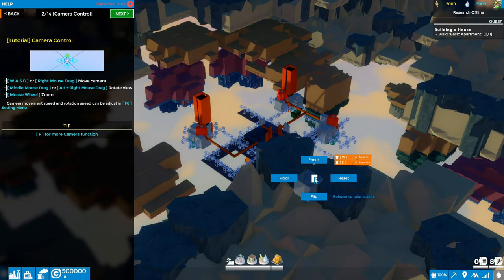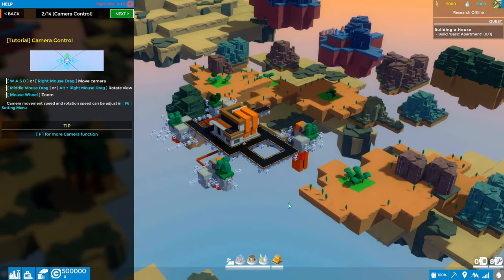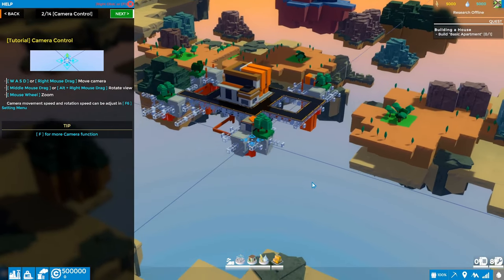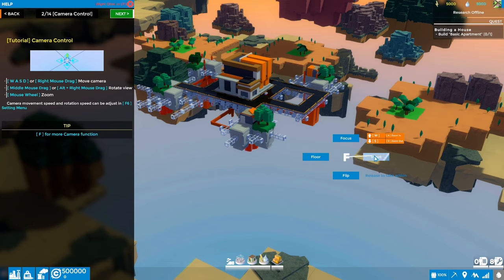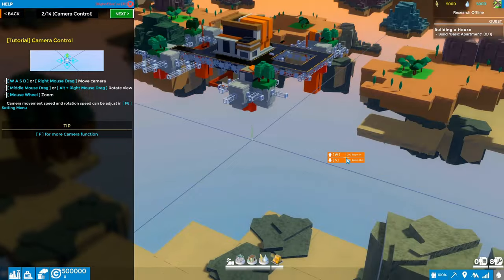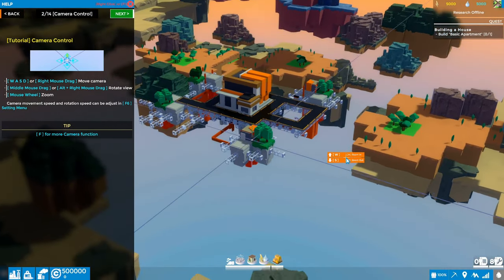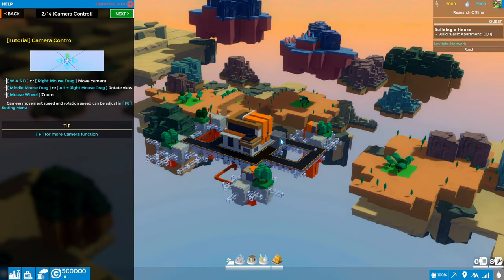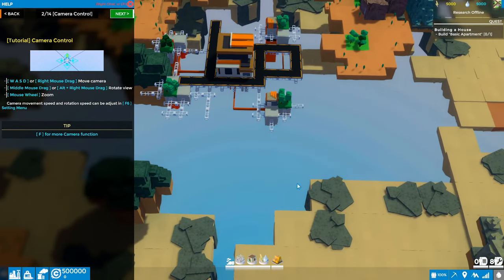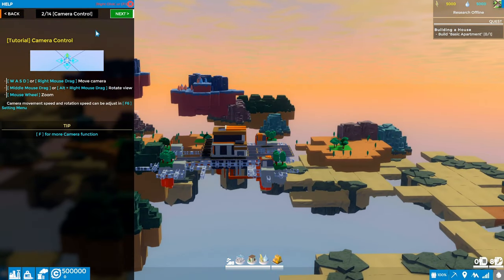There are two more F-key options: while holding the F key, pressing W goes up a level and pressing S goes down a level — another way to change your camera position. So the F key is your friend along with the center mouse button. You can right-click and drag or use WASD keys to navigate around.